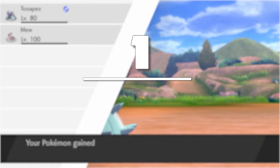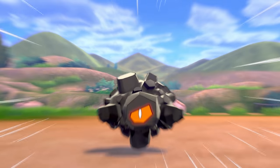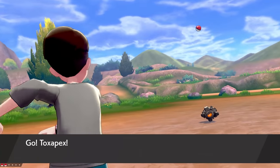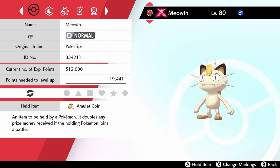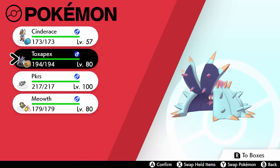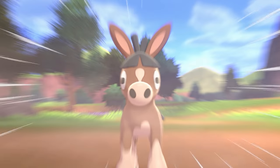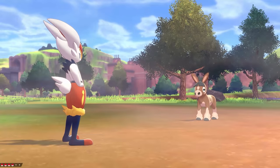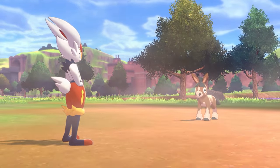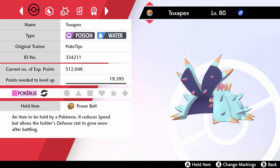The only problem is Pokérus is extremely rare — you have a 1 in 21,845 chance of encountering a Pokémon with it in the wild, and you still need to contract it. However, once you have Pokérus it's easy to spread: just have the infected Pokémon in your party, go into a few battles, and after each battle Pokérus has a chance to spread to the other Pokémon in your party. Before long your whole party will be infected. If you have Pokérus, go into the comments section and trade it to someone who doesn't — this way everyone can have this amazing virus and you can make their EV training much faster.